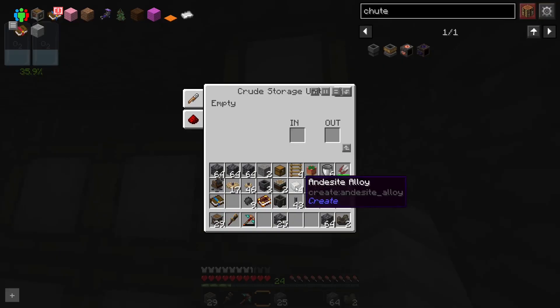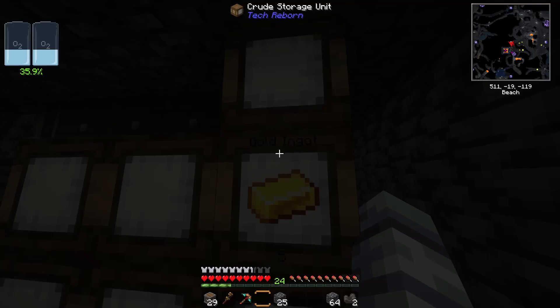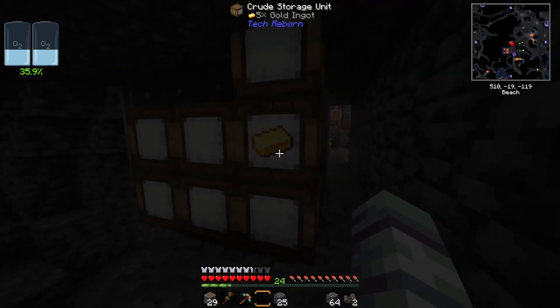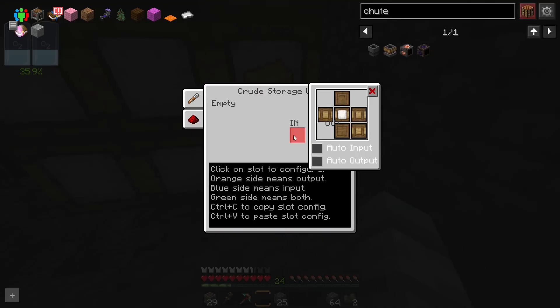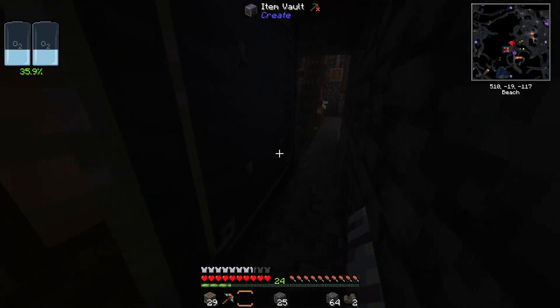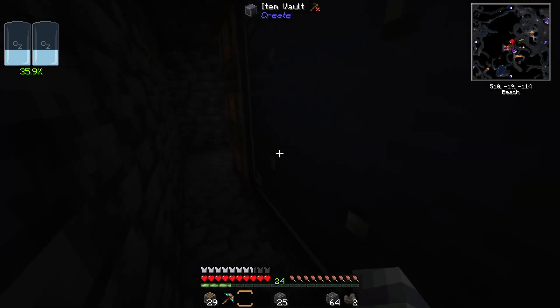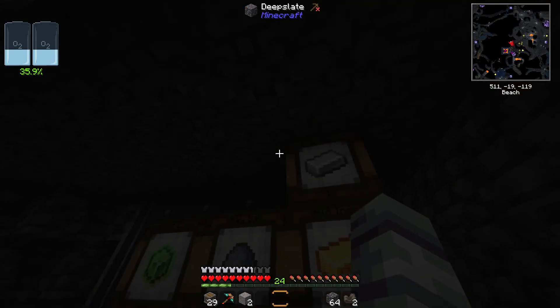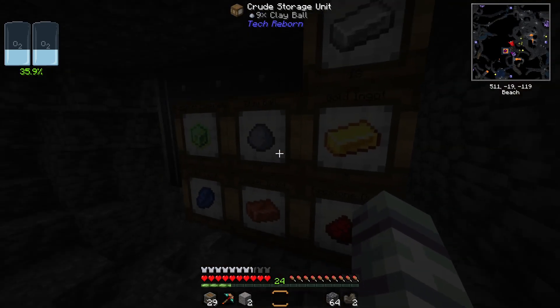On these crude storage units we can set them to auto import from the back, so items come straight out of the item vault and into these to separate them out. We'll have to add a few more - I'm not sure exactly how many items are coming out. Already this is working so much better than the one we had up top - we definitely have more items than just one piece of coal.